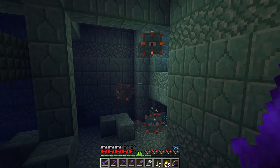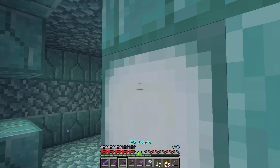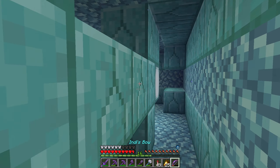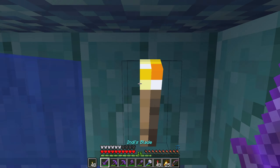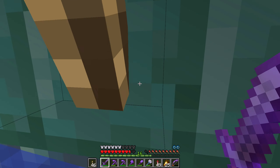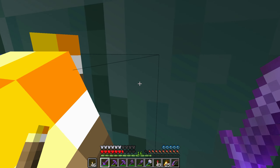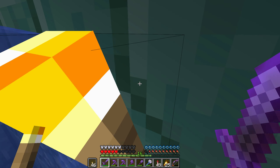I think I came in here a long time ago and already took a lot of the sea lanterns. But there's some light coming from over here — there's still some in here! We're going to float around and gather those up. I'm about to run out of air — here's my little trick: I spam torches on the wall like this, and eventually you fill up your air.